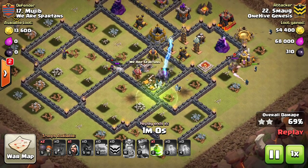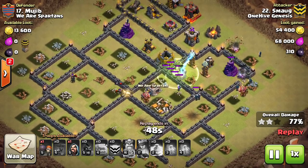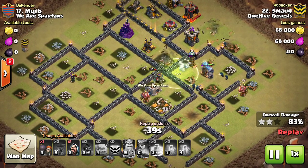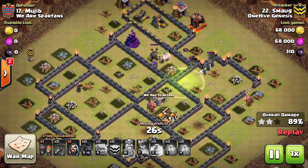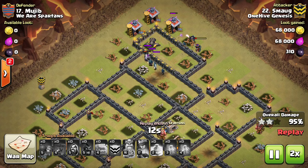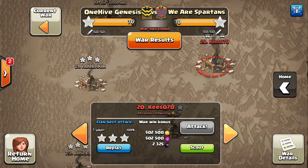He comes in with the next golem and some wizards to back it up. The wall breakers work their way around the base with one more jump spell to connect everything in a moment. Those golems are still out front tanking, and he has a lot of wizards still up - you need those wizards as your primary damage dealers, especially with low-level heroes. The wizards shoot down the Teslas; the Queen manages to stay up. The golems are pretty much destroyed with just two defenses left, and the three-star is achieved.